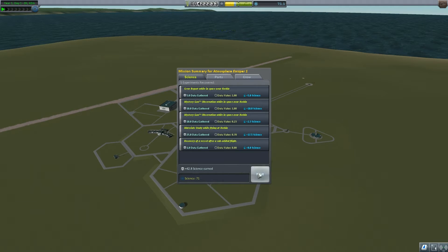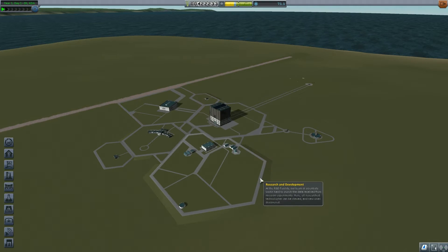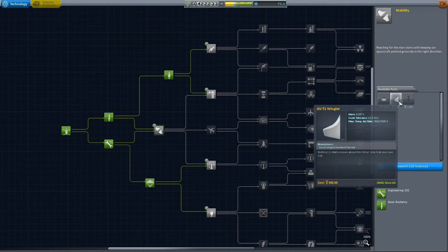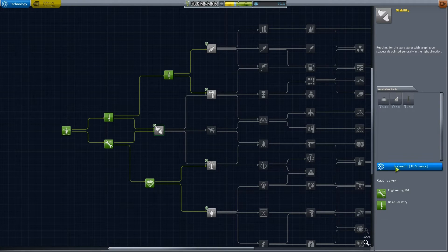Nonetheless, we now have 71 science — that's a huge boost to our research — and 422,000 Kerbal credits. Let's see what we can unlock with all this. We can get stability: aerodynamic nose cones, winglets, and radial decouplers. I think that would be a damn good idea. Let's research that.